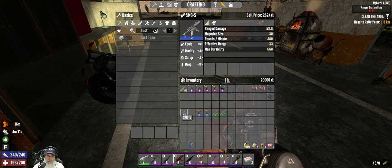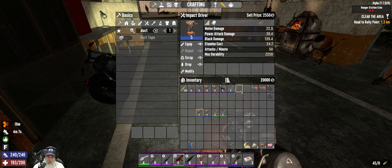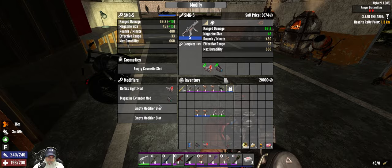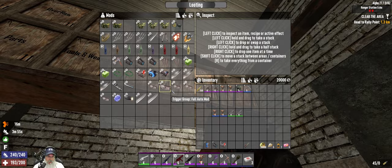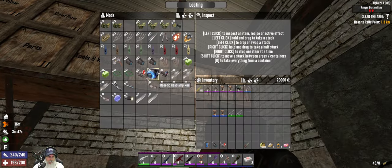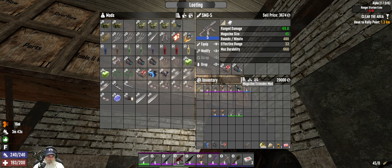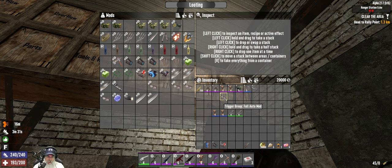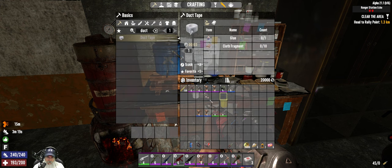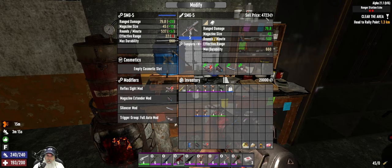The next most valuable thing is 2,624. Let's see what we can put on it - we know we can put these two mods on there. We can put the silencer on it and a full auto trigger. We bumped the price of that up to 4,700. These impact drivers are the next best things, but we don't have a whole lot more we can put on them - we can put this iron breaker on one, which brings the price up to 3,061.